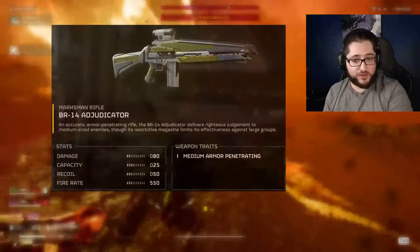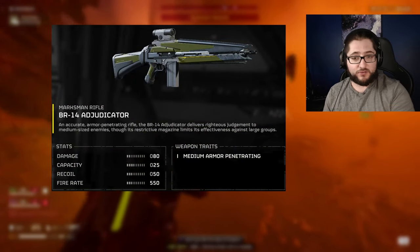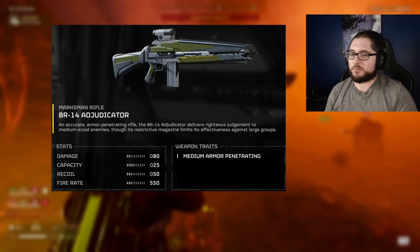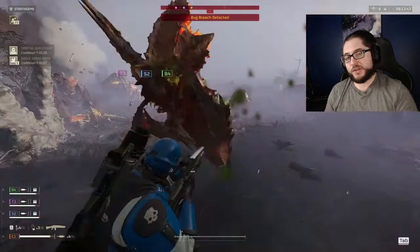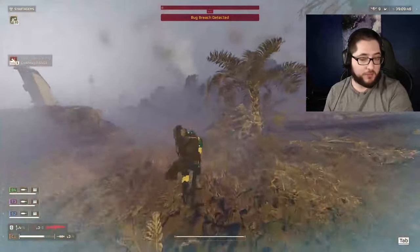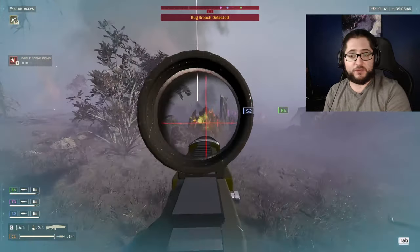The first thing you'll end up with is the Adjudicator Marksman Rifle. Its stat line is pretty solid and you can go full auto or semi with it. I personally like this versus the bugs quite a bit more than the bots, mainly because you can W-key the Hiveguards and Brood Commanders with it. The penetration is really high and feels super consistent when you start popping off with it. But the extremely limited magazine size and ammo forces you to bring a supply pack to basically get any value out of it.